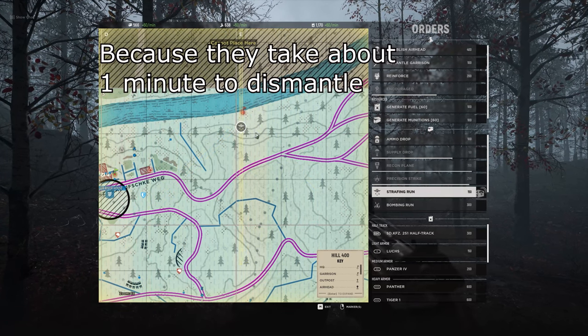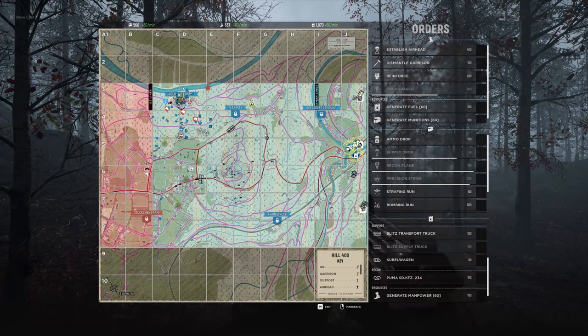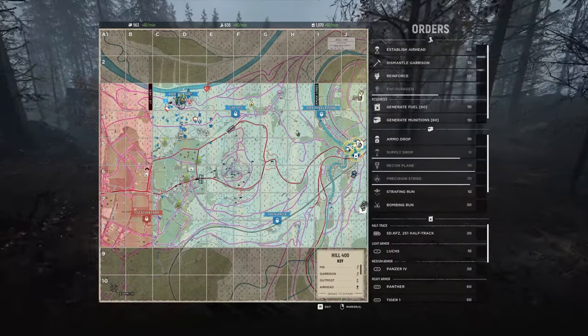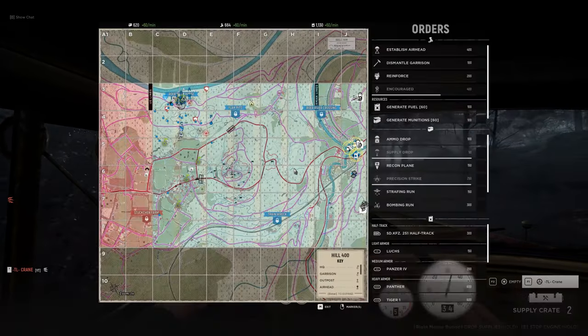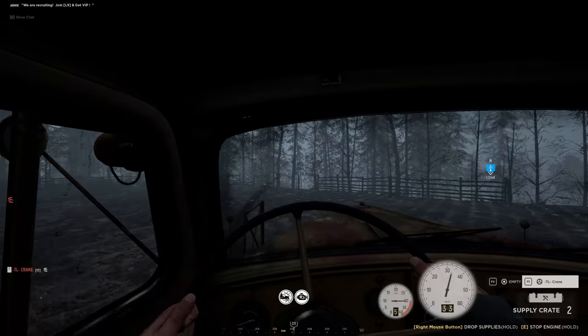There's nothing you can do about it. This is the only map where it's a real problem because of the hilly terrain — you just can't call in certain plane strikes. Able, go kill the guys behind us — take your guys with you, they're going to be running along the riverbank mostly, though they could be anywhere.